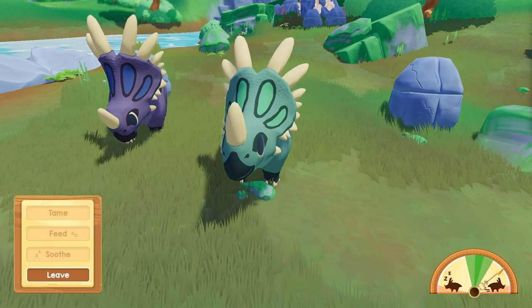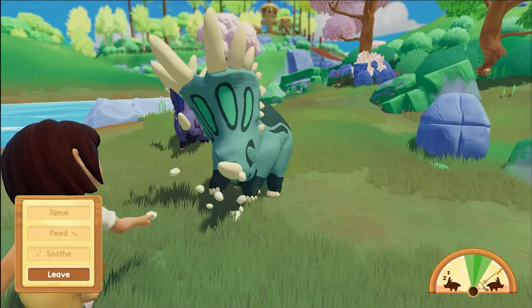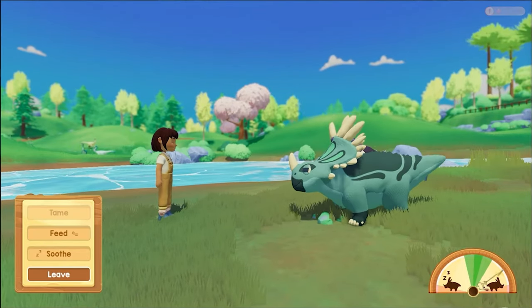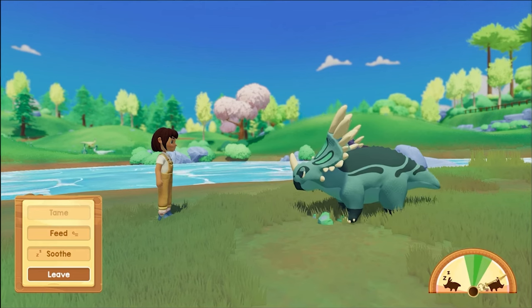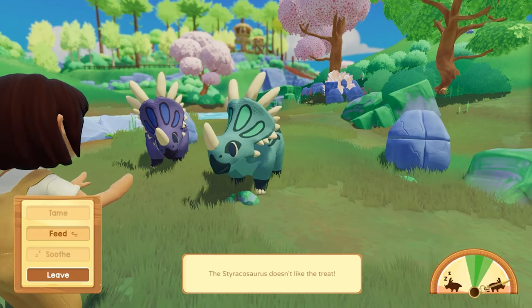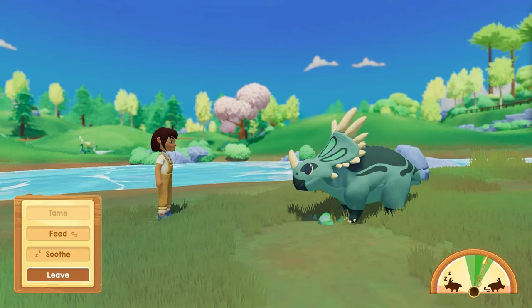Matching their song is not the only way that you befriend them. Once you've matched their song, you then have to feed them a food that they'll like. Each dinosaur is going to have different tastes. But once you match their friend song and you feed them something that they like, you begin your relationship with them and befriend them to help you on your farm.